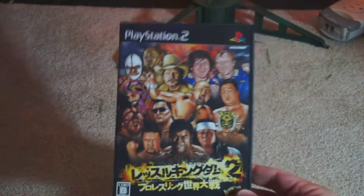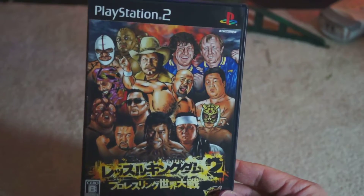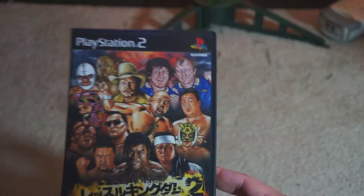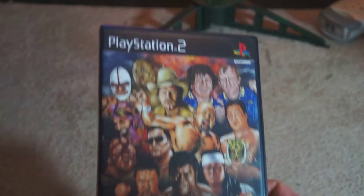Next up we have Wrestle Kingdom 2, which is a lot of the same. It kind of refined that Day of Reckoning system that we talked about in the earlier one, but expanded the roster with some pretty cool American wrestlers like Dory Funk, Terry Funk, Stan Hansen, and Abdullah the Butcher.